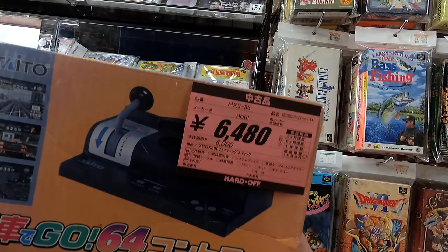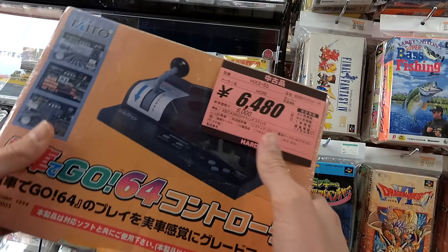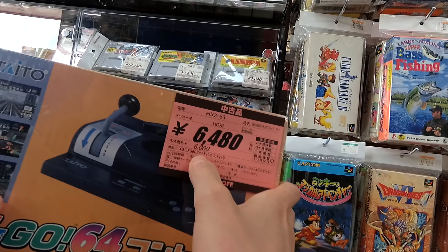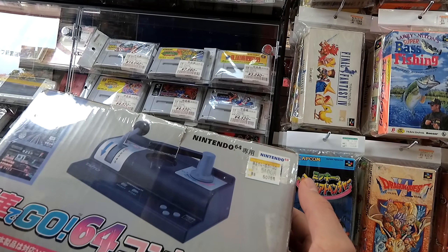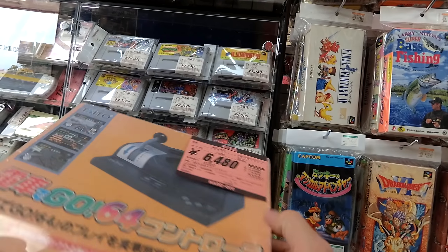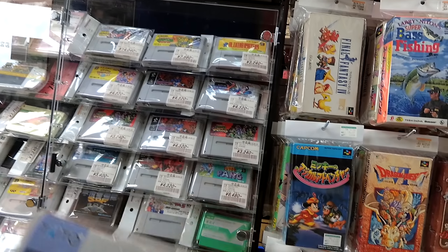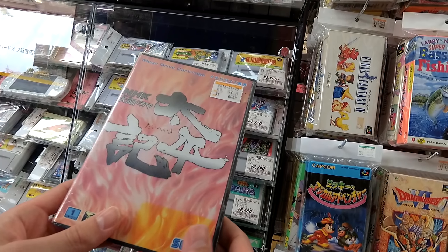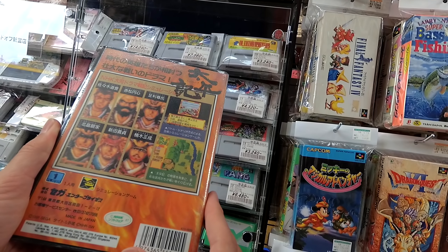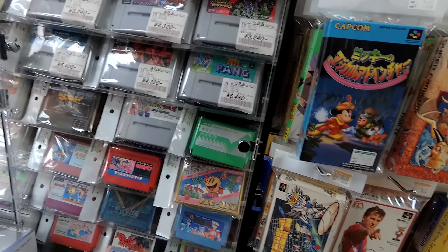Oh, this is great. This is the N64 Denchide Go controller. It's classified as an Xbox 360 fighting stick — I guess that's what they had to put it in on the computer. I'm not sure if it's $64 or $54. There's a Mega Drive game, probably a Sengoku Jirai game.